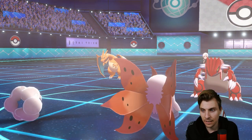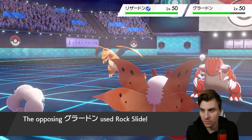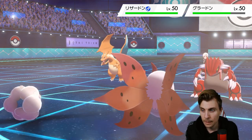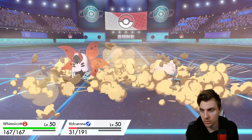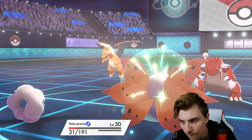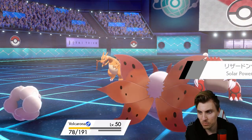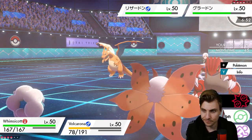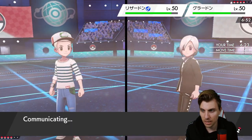Volcarona actually dodges that attack, and we miss a Heat Wave on Charizard — we dodge each other's moves. Rock Slide comes out; that'll be enough to get rid of Volcarona, but it does set us up to get Kyurem onto the field. Not ideal because we wanted the Heat Wave to hit, but we'll get the Tailwind up and make the most of what we've got when we bring Landorus and Kyurem onto the field.